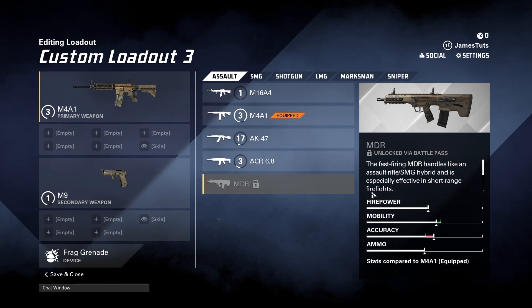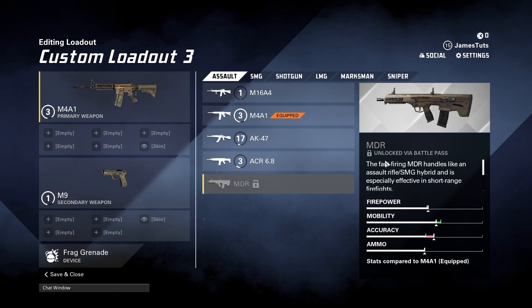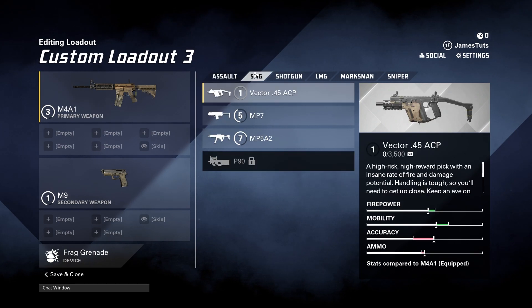As you can see, one of these assault rifles says it's unlocked via the Battle Pass, which means you'll have to play through the Battle Pass in order to unlock that gun.